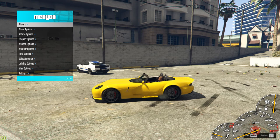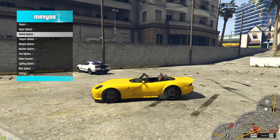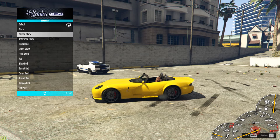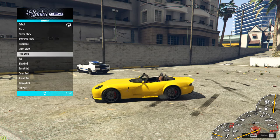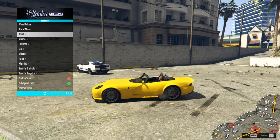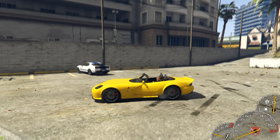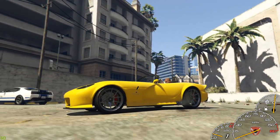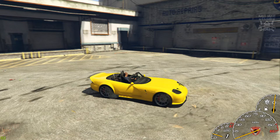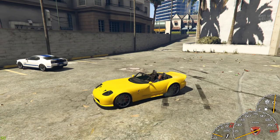Now we're going to go into the mod menu and go down to vehicle options because in story mode you can change the wheel colors this way. After looking through the options — carbon, black, chrome — I did eventually find how to change the wheels to chrome in the mod menu. And as you can see they do look a lot nicer in chrome. I'm really happy with the way this has come out. Like I said, I know this is a very basic build but what you can do to it is amazing.